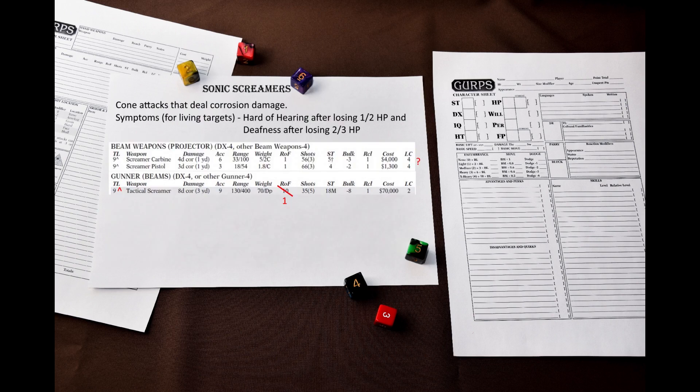Finally, there are the Sonic Screamers – super-science TL9 weapons that deal actual damage. It fires an inaudible subsonic or ultrasonic beam that disrupts the molecular structure of the target, producing a tooth-jarring whine and dealing corrosion damage. Living targets suffer the symptoms of Hard of Hearing if the damage exceeds half HP, or deafness if over two-thirds of HP. Sonic screamers are cone attacks that deal relatively low damage, but you should remember that this is corrosion damage. This is very important because corrosion damage reduces DR, so even a lowly screamer pistol can be used to crack open battle suits. Since this is an area attack, it reduces DR on all hit locations, which can be a bookkeeping nightmare.